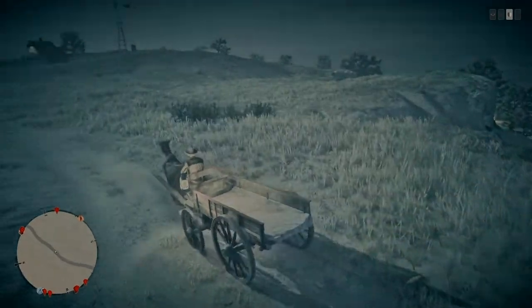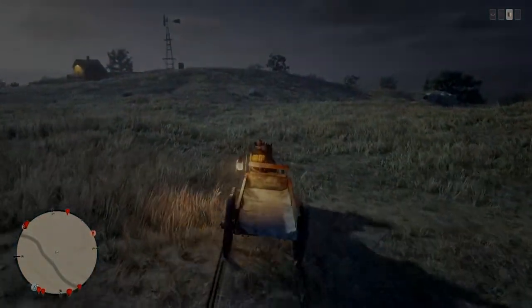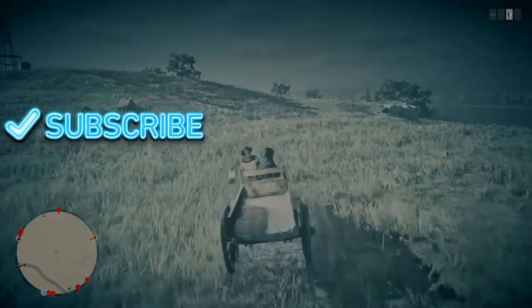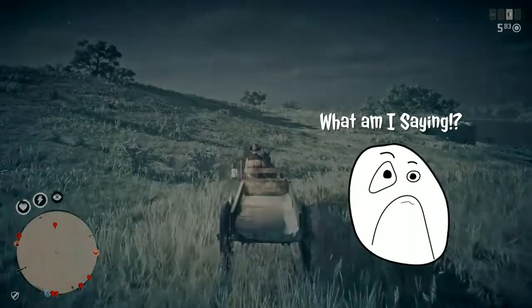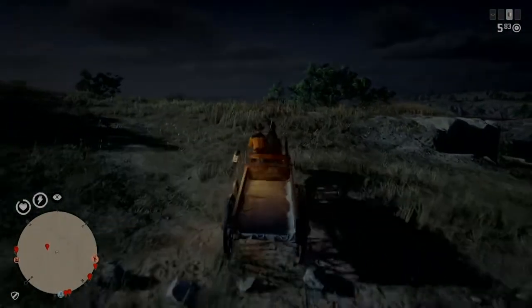I'm gonna go over here and see if there's a cougar already — if there is, I'll kill it first and then we'll go from there. If not, I'll park the wagon over here and go from there. As always, like the video, subscribe, share with your buddies — hopefully throughout this video we can get something going that makes hunting for cougars a whole lot easier.